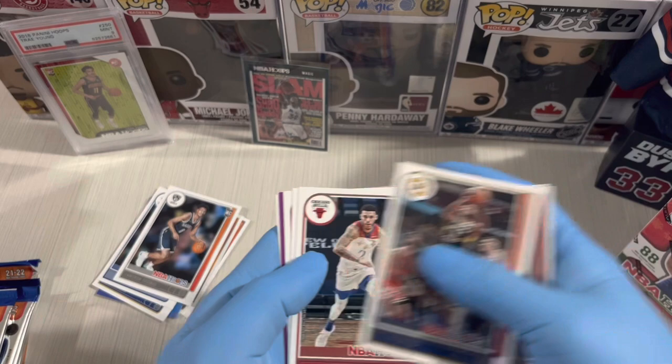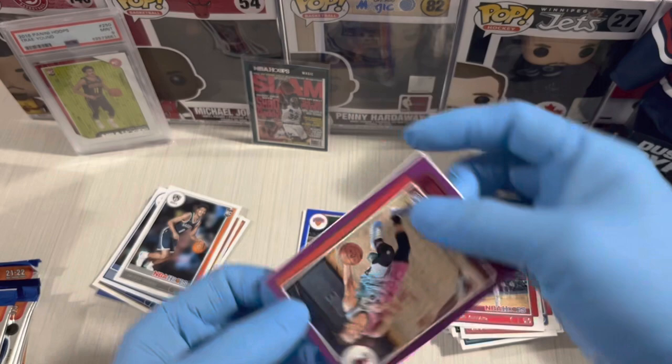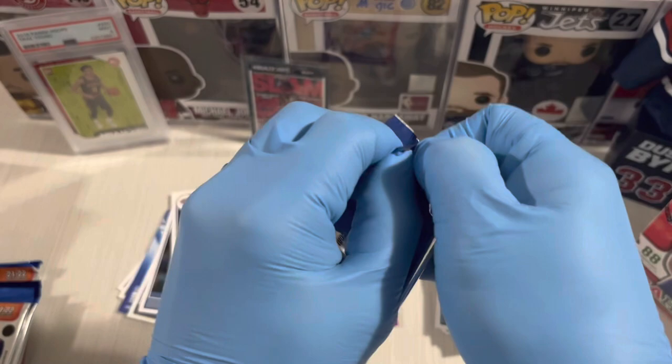Holmes, TJ Warren, Ennard, and Duncan Robinson from Miami Heat. Last card — Quinton Grimes, New York Knicks. Alright, next pack.